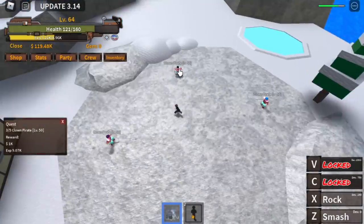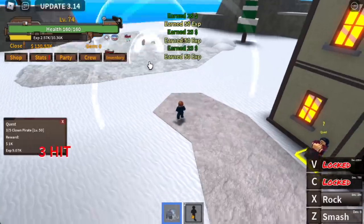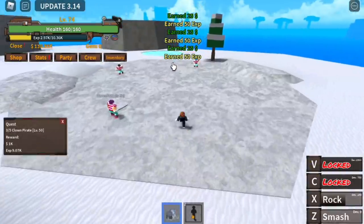You can only use the skills when you reach 250 stats. Continue grinding here with the clown pirates — that's one quest, very easy. Our goal here is to reach level 75.